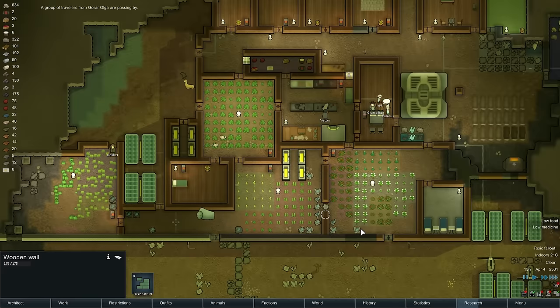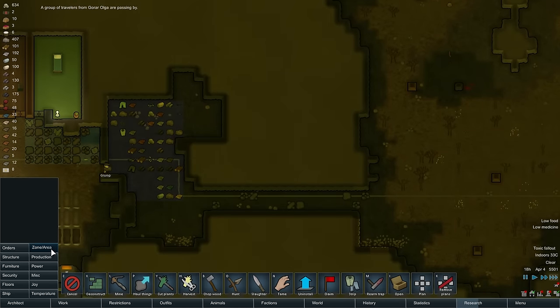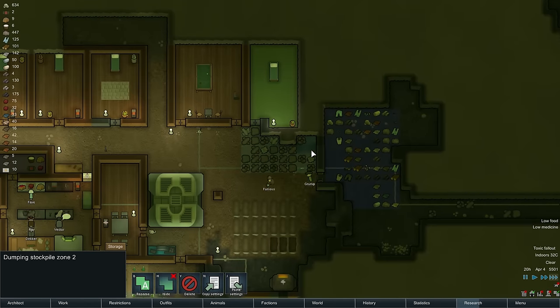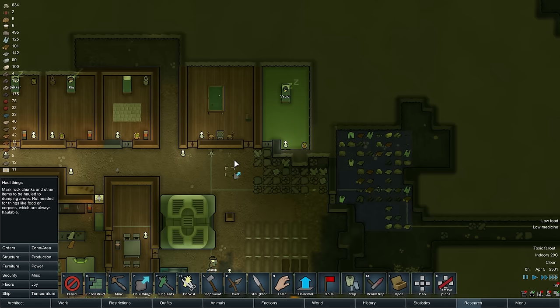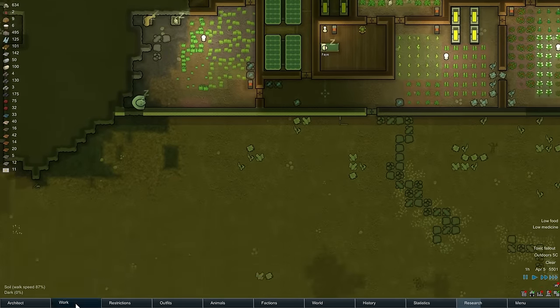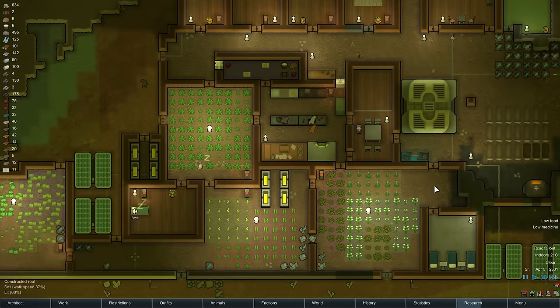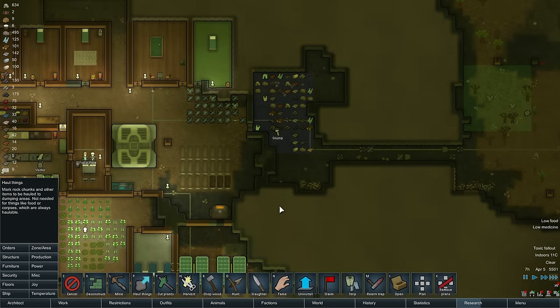Toxic fallout is still here. We need a bigger place to haul things to. Let's set up a stockpile zone in here, copy settings, paste settings, and delete the old one. Does anybody have hauling as their main priority? Ray almost does - he basically does. So hopefully he takes care of that. We should get these out of the pathway too, because they're doing this little jig thing to get around them, which is not an efficient use of time.